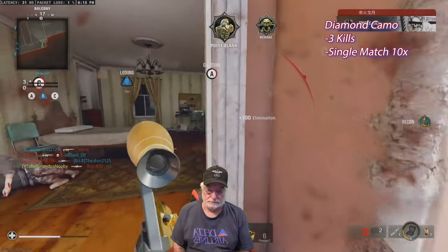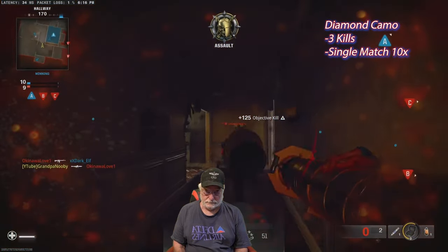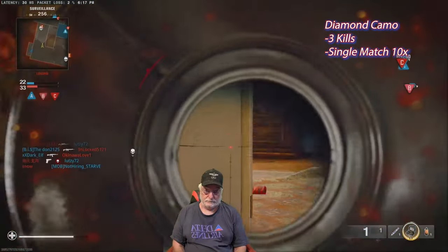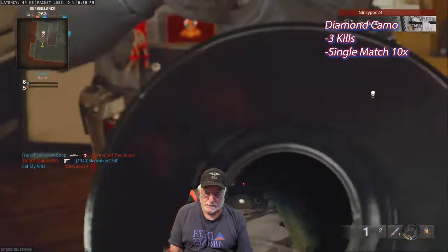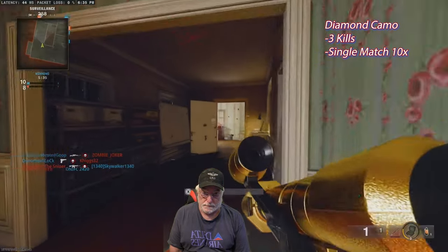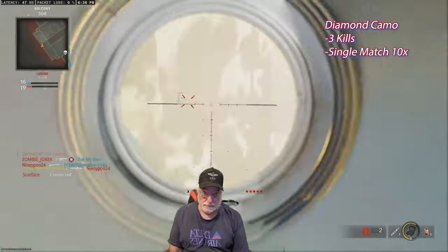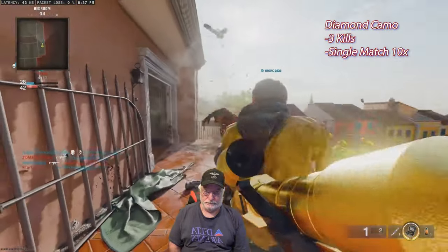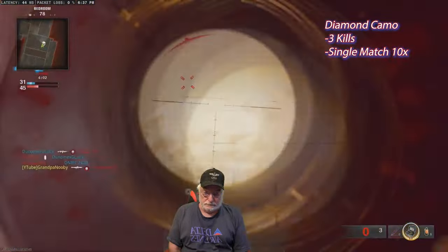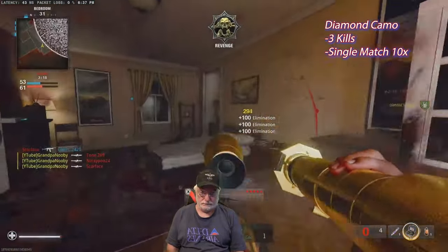Now for diamond — three kills in a single match ten times. This is probably the easiest one. It's not direct hits, it's kills. You can see I'm getting direct hits with the medium scope. Grandpa's just raging on a small map. If you need to kill folks, stay on the small map and quick scope when you see them. There's the diamond.